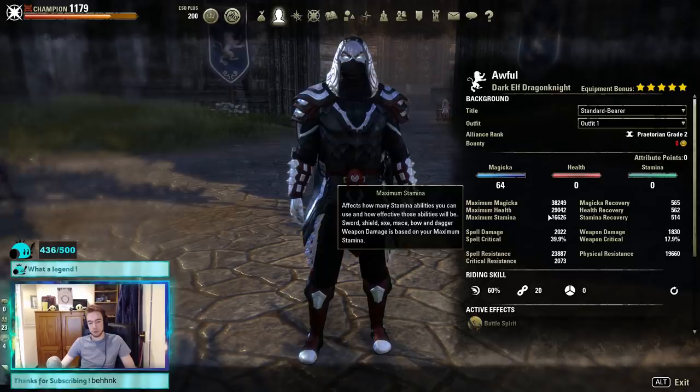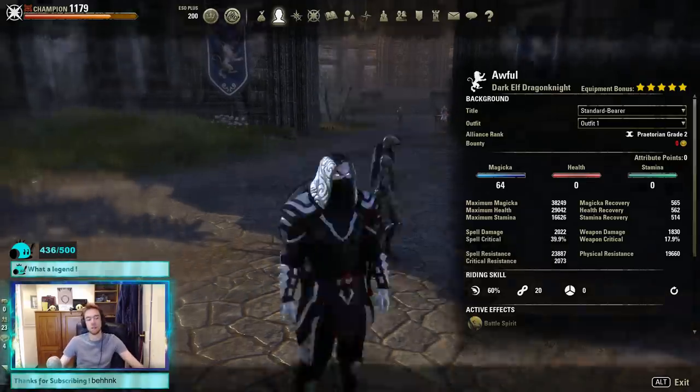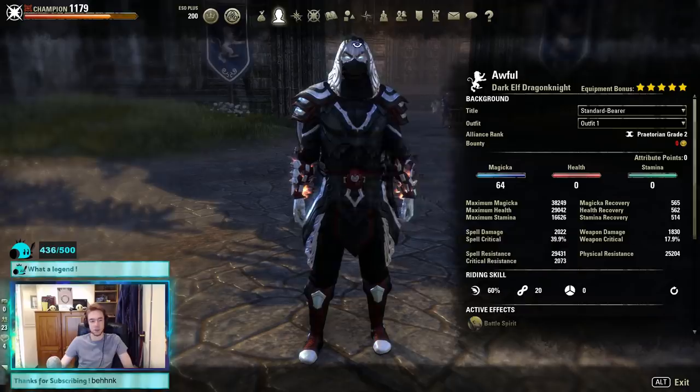Crit resist is 2.1k and our base resistance is very high, nearly capped: 29.5k spell resistance and 25.2k physical resistance.